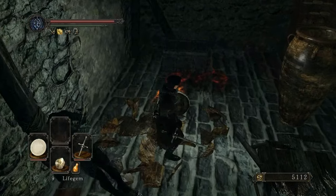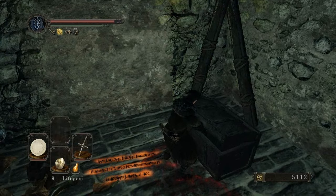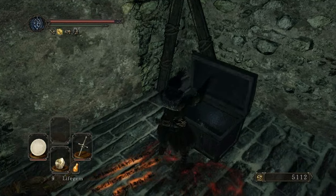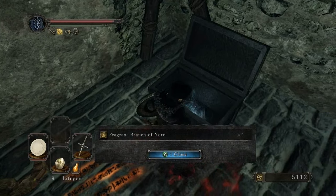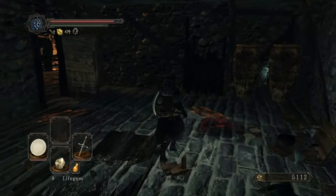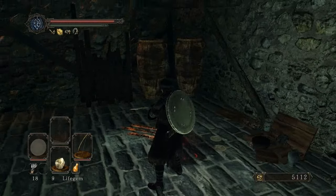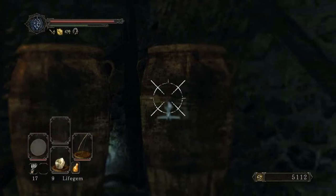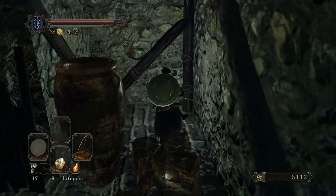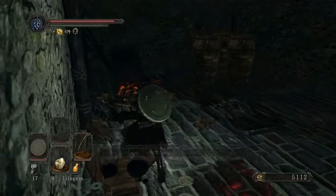We're in here now, so let's see what we got. A chest full of another fragrant branch. Fantastic, I need that. These pots are actually full of poison, so I'm just going to pew-pew them from over here. Throwing knives and flame butterflies.